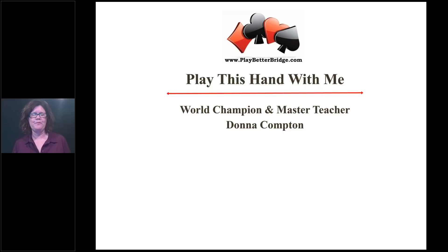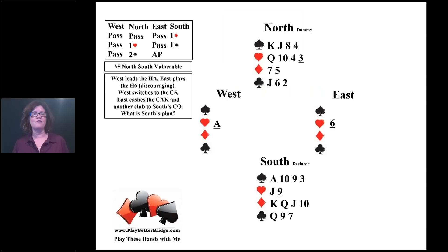Welcome to play this hand with me. We are going to be counting today, so get out your pen and paper and let's do some counting. Here we have a hand — as always, we're going to be counting as declarer. We do count as defender, but on this hand we're going to count as declarer. There are two things we count about the defenders' hands: we count their shape and we count their high card points. You generally choose the counting method based on what you know about the defenders' hands.